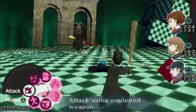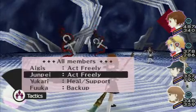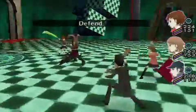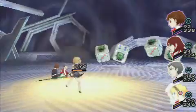Both protagonists now have the option of controlling every character, as well as returning the AI tactics. The ability to guard has been added, and your allies can now take on fatal attacks for the protagonist, preventing his or her death.